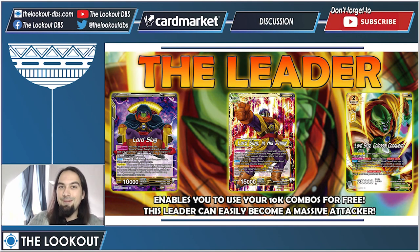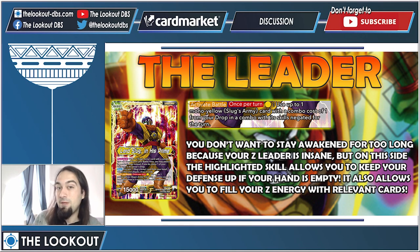Here is our leader: Lord Almighty Lord Slug. It's a bit weird because he starts at six life and he actually rejuvenates for one — it's super thematic. When you awaken, you basically add a card to your life, which is cool. You can awaken turn two no problem. He starts low and then gets a bit higher because he regains youth. This guy enables you to use your 10k combos for free.